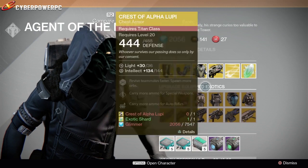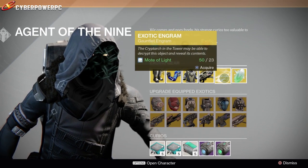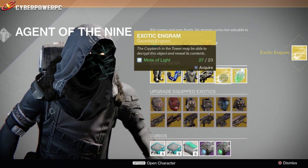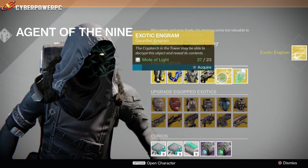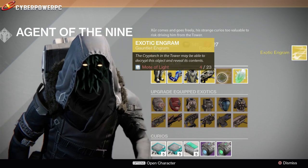We also have an exotic engram here - let's go ahead and buy this. Motes of light aren't really worth much else, so I'm gonna buy one of those. Let's buy another one - we'll go ahead and decode these two.